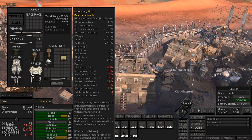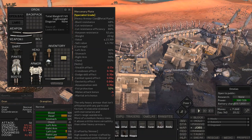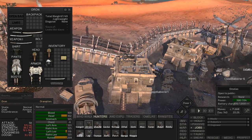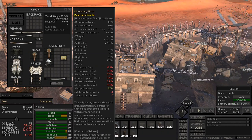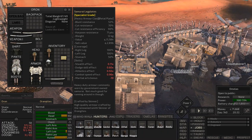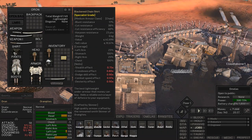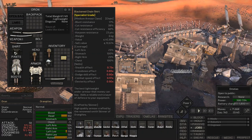Coverage doesn't stack additively — if one piece gives 70% and another gives 50%, you don't have a 120% chance to block an attack. They're independent events. I don't know which piece would get rolled first, but there's a 30% chance the attack won't hit either piece and goes 100% through with no damage reduction. The other piece then has its independent chance to block. With the right armor you can really protect the stomach, though we'll discuss whether that's necessary.